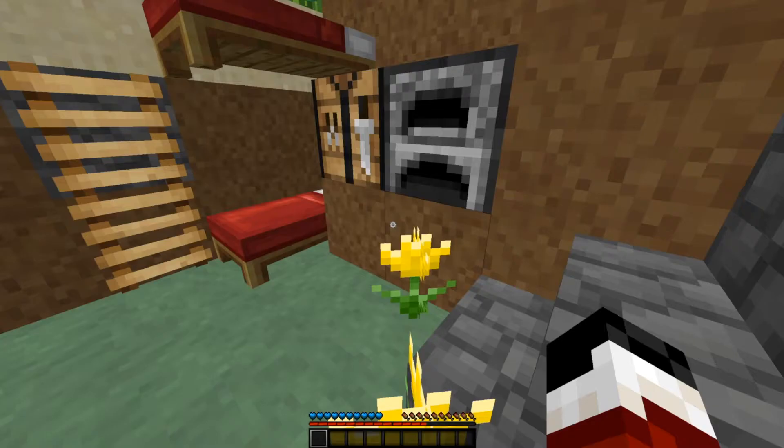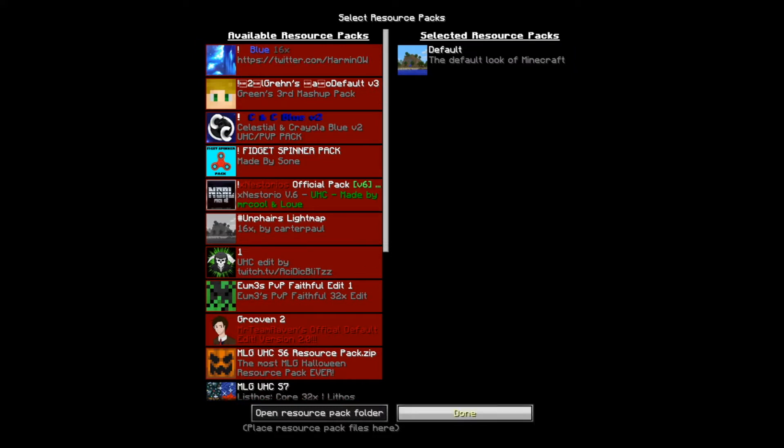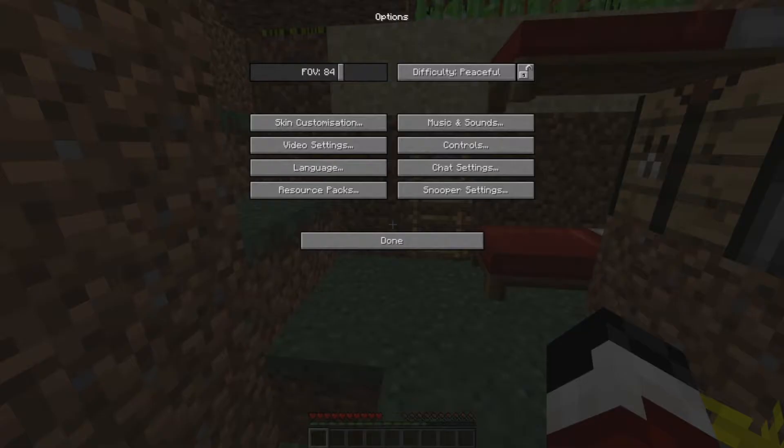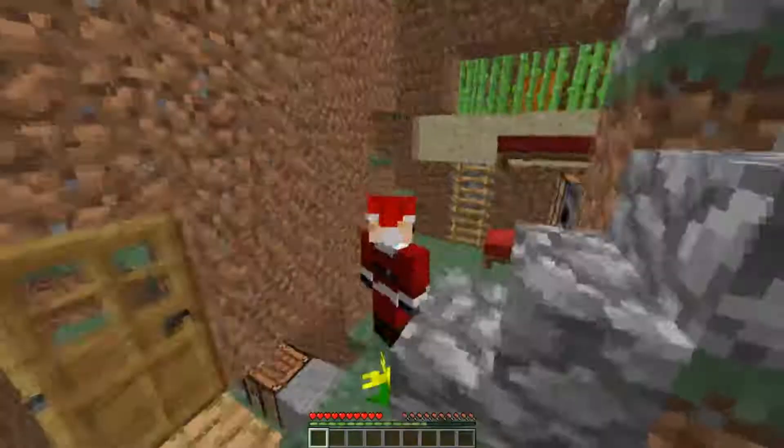This world was made in 1.5.2, six years ago. Let's check it out. Here we are on the world — let me just take off the texture pack real quick because I want to enjoy the full experience and what it was like originally. Here we are on the world — this is disgusting, oh my gosh.